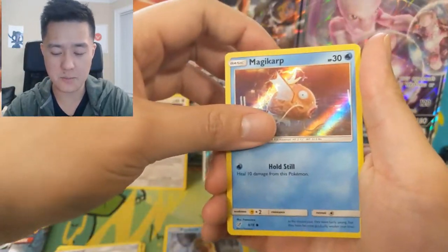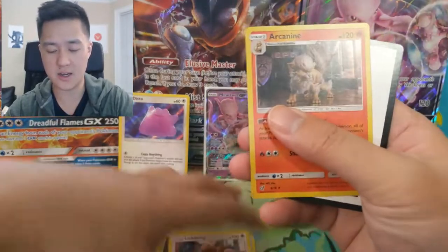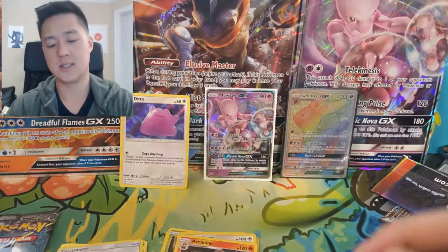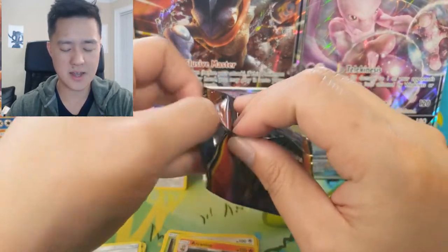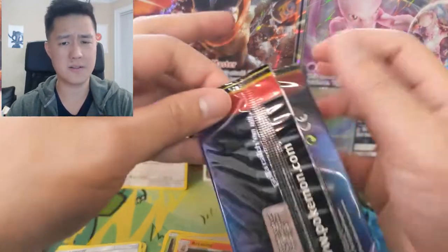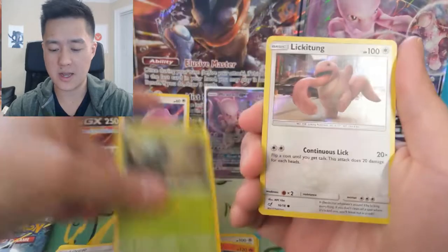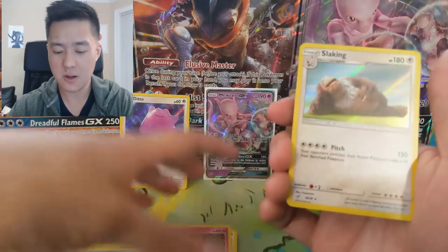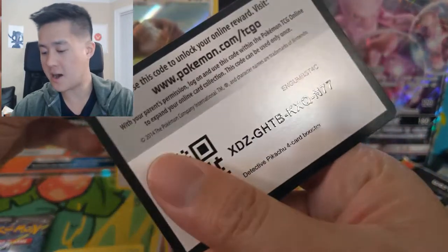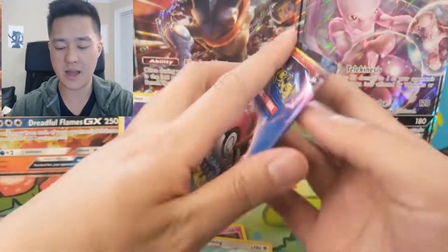We got a Magikarp, Bulbasaur — love that art — Lickitung, and then an Arcanine. Arcanine feels like the dud as far as the rare slot goes. Let's see if I can call my pulls again — come on Charizard, here we go. We got a Bulbasaur, Lickitung, Jigglypuff, and then — oh, Slaking! Not the one I wanted but Slaking is in my opinion a hit. And on to our last movie pack for this opening.